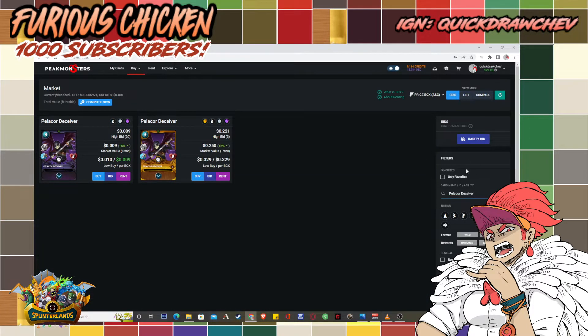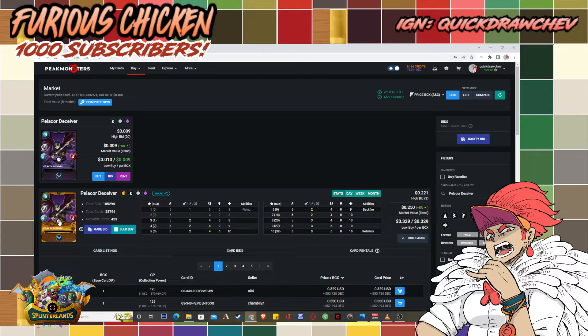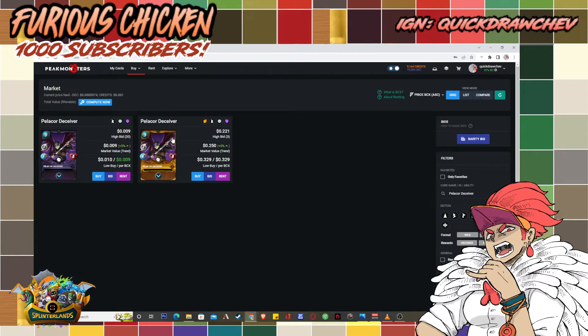We're going to start with the death team using Peak Monsters. First up is Pelicor Deceiver. I'm not the biggest fan of it — it would be awesome in gold leagues because of its backfire ability, but in silver league you mainly need it for the earthquake ruleset because it has the flying ability.